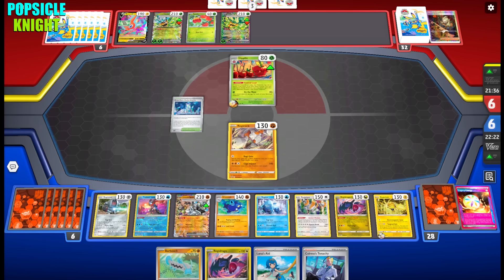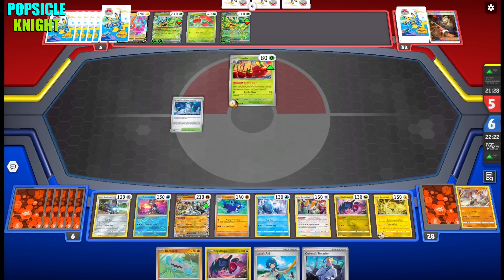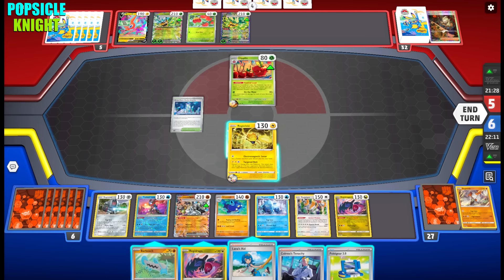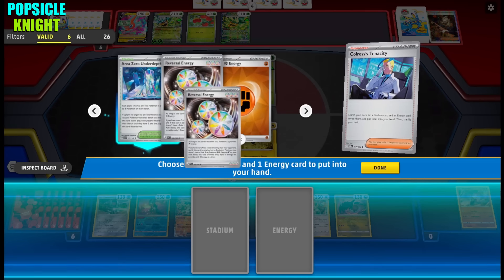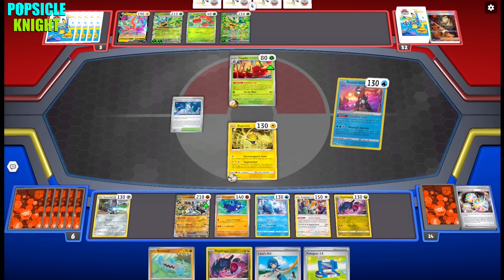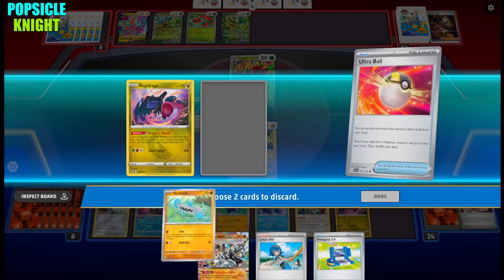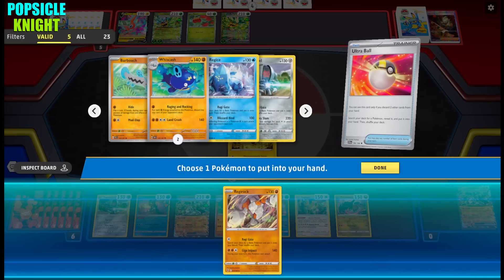My opponent evolves into a Dipplin and uses Boss's Orders to target Regirock, knocking it out for just a single energy — that attack depends on how many Pokemon they have on their bench. I'll go with Regieleki since we can recover our Pokemon with Lana's Aid anyway. We're behind on prizes now, so we'll go for Reversal Energy. We got an Ogerpon Pawn and I'll use Ultra Ball to discard Ogerpon Pawn and Regidrago, getting myself Regirock.